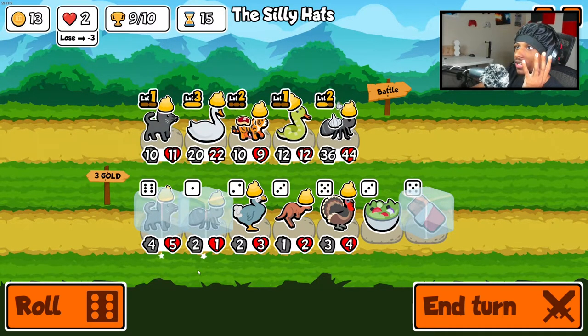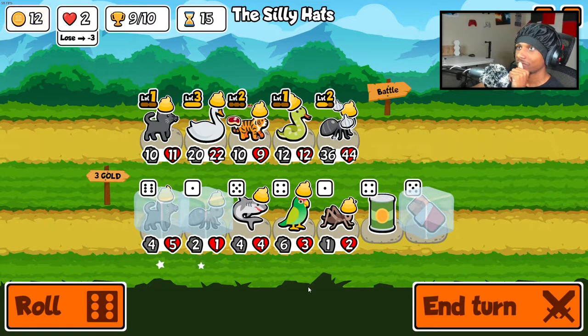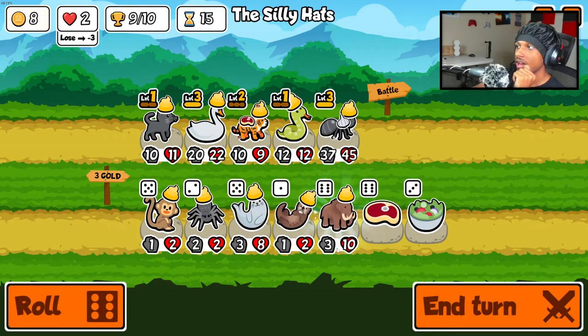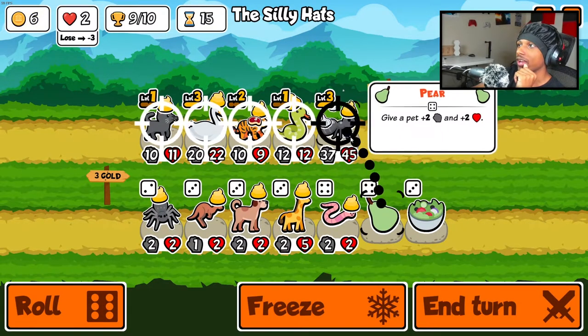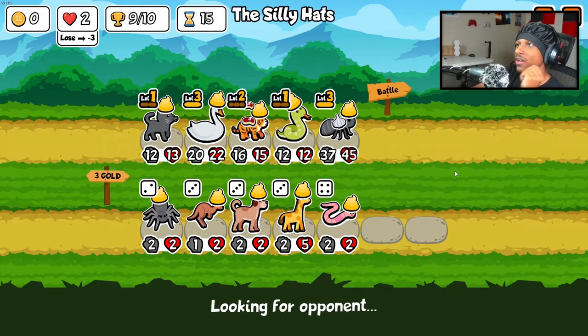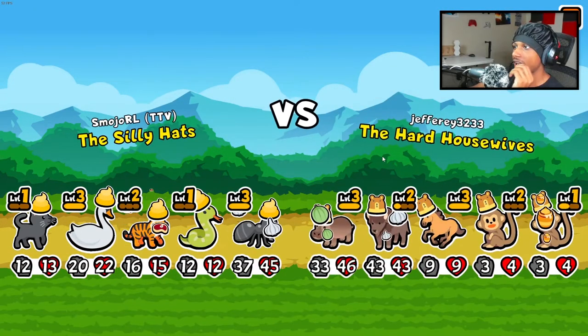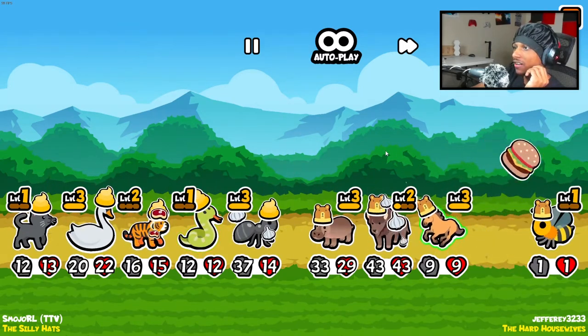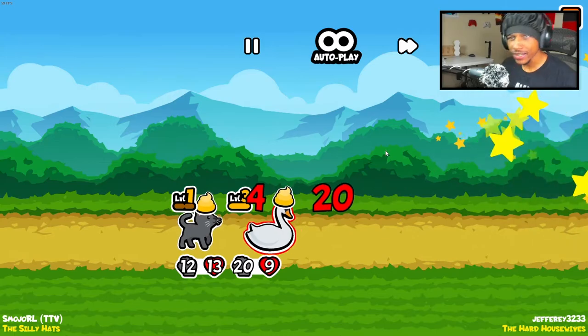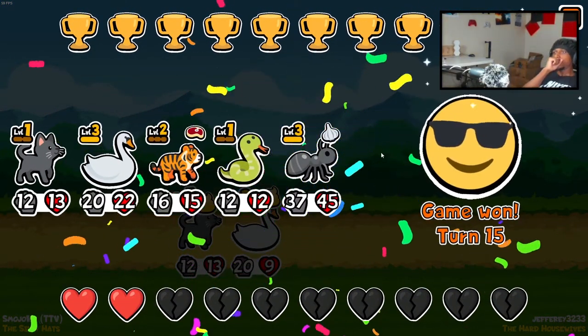Should I even level up the cat at this point? We have 12 gold — if we level up our ant we just have three gold left with no food money. Get rid of the cat, level up the ant — that'll definitely help. Now we just look for good food and get lucky. We got lucky — let's use this on the tiger cub because he cannot die. We have to see the double damage from the snake, 15 damage. Bang bang — he has a lot of health — get out of here! We win, we win! Look at that W!